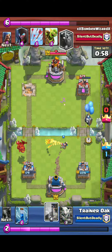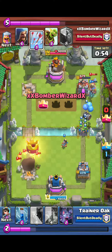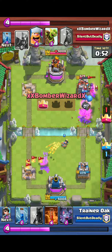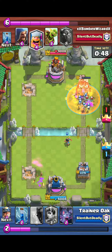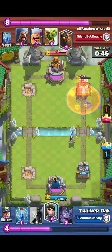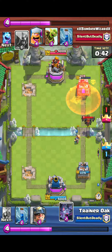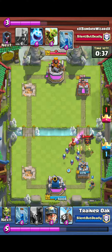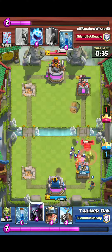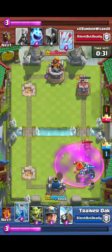Ice Golem also got a nerf. Its death damage slow effect went from 2 seconds to 1 second, so it's no longer going to function as a really amazing tank anymore. Like it used to — it would provide value for a Hog Push where you can just zap it real quick. I don't know if Ice Golem is going to be viable in the meta anymore.